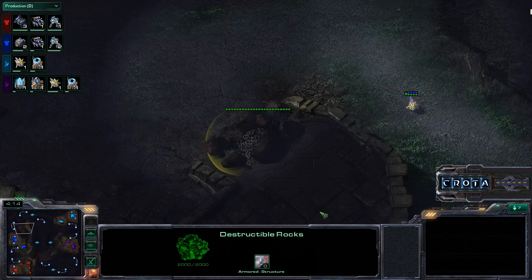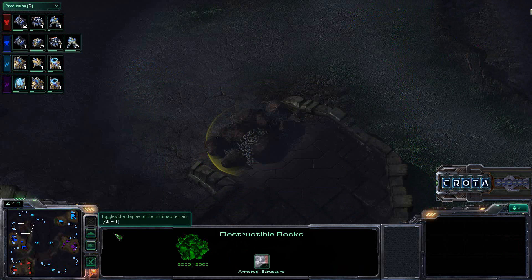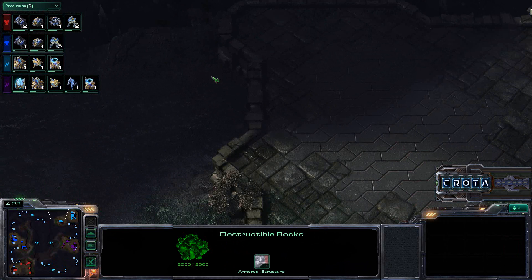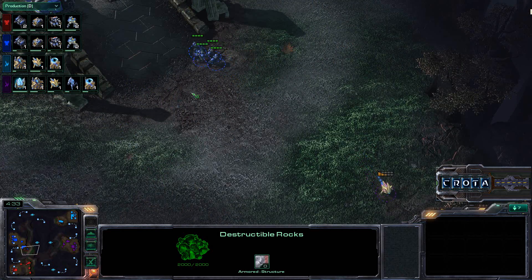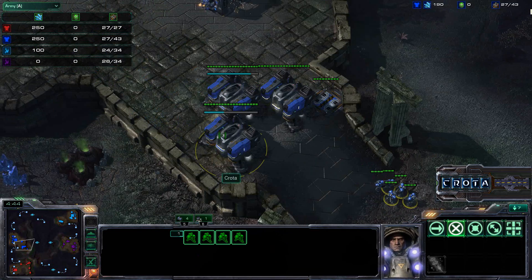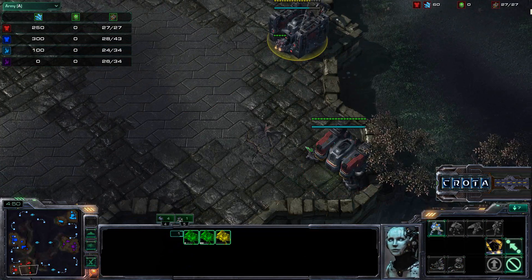One thing to also note: there are destructible rocks on the backdoor here, so you want to be careful about these backdoor rocks and make sure they are not destroyed easily. The map is mirrored, so there's also a set of backdoor rocks here as well, but there are no backdoor rocks for the top right and bottom left positions. Marines are quickly making their way out. Army-wise the supply counts are low at this stage as we are training up as many Marines as possible going into a four-Barracks build. Ray Tang is also going into a four-Barracks build.